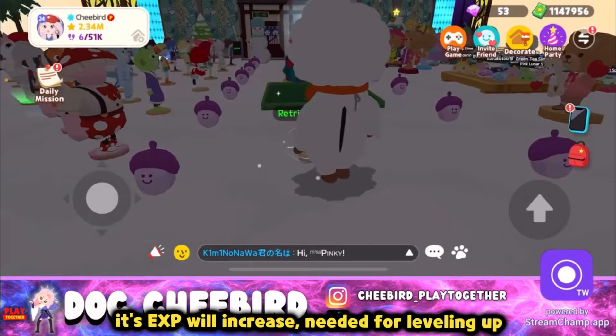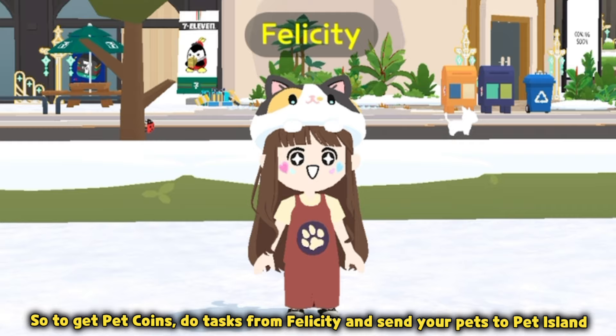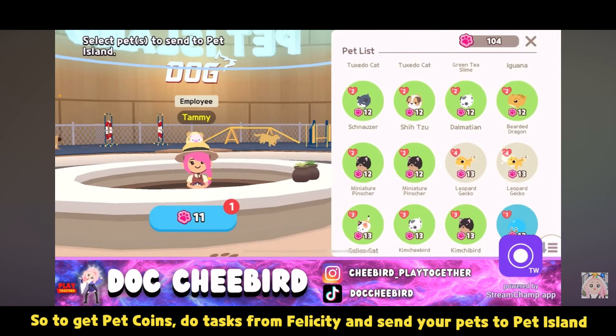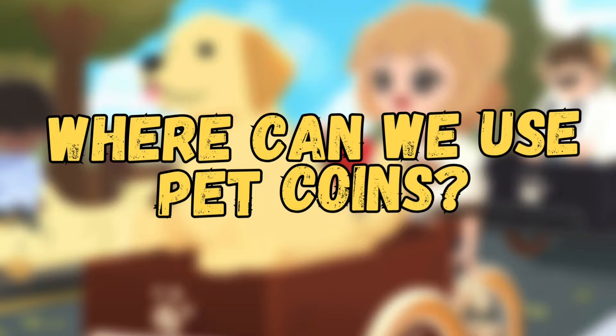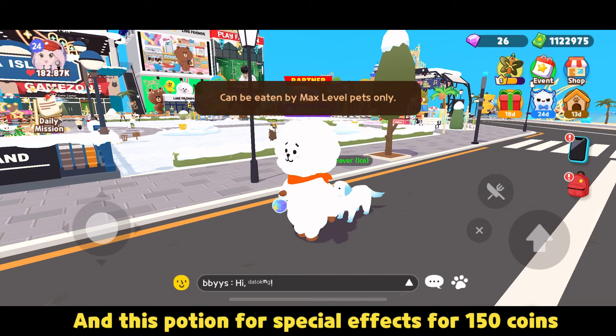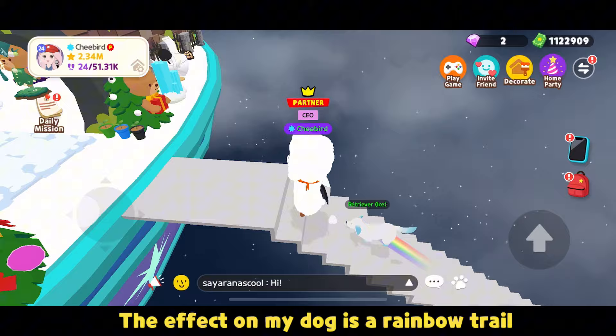Feeding your pet will increase its EXP, which is needed for leveling up. To get pet coins, do tasks from Felicity and send your pets to Pet Paradise. You can only use your coins here to purchase. A pet supplement gives 300 EXP for 120 coins, and a special effects potion costs 150 coins. The effect on my dog is a rainbow trail. You can only use this potion when your pet is at max level.